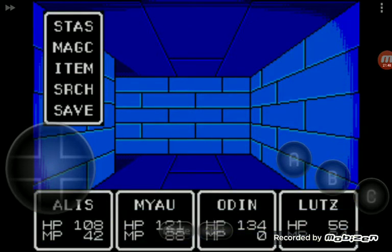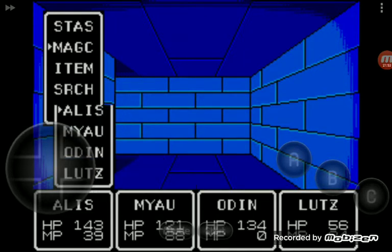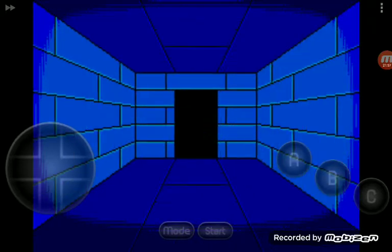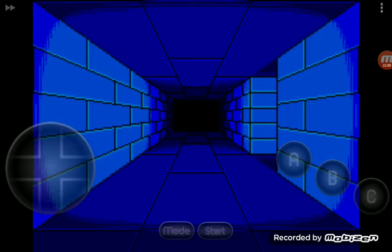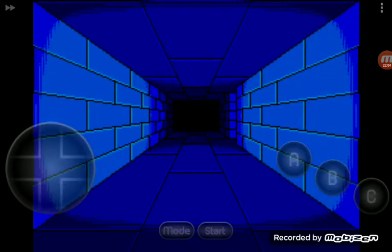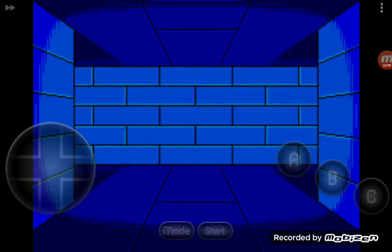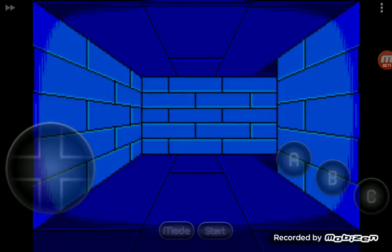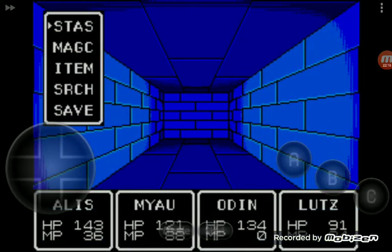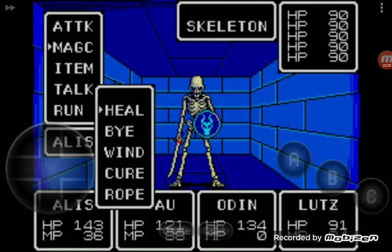That was Lutz that got stabbed there. So Alice, heal everything. Lutz is not doing well. I'm going to go down to the second one - they're all leading basically looping around each other. I'll turn here, that should be fine. I've got this guy, he's different. I'm just going to see how this ends.